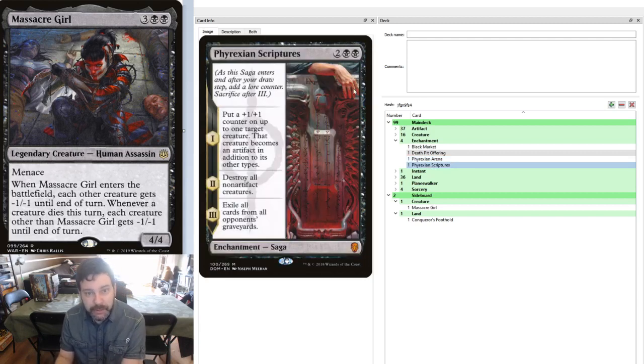Frantic Scriptures is our board wipe. When it comes down, it puts a +1/+1 counter on one of our creatures and turns it into an artifact. You can, in advance of playing this card, crew a vehicle and put the counter on the vehicle if you choose. Option 2: destroy all non-artifact creatures — that's when you reach Chapter 2, wipe the board. It gives us another board wipe we don't have to rely 100% on Massacre Girl for. And Chapter 3: exile all cards from all opponents' graveyards — recursion decks are going to make us work harder, so let's exile their graveyards.